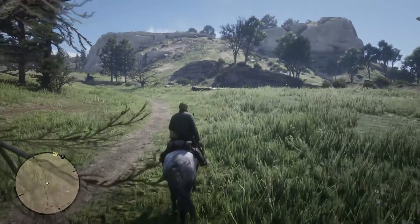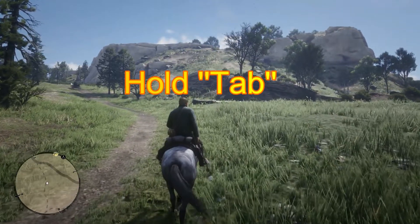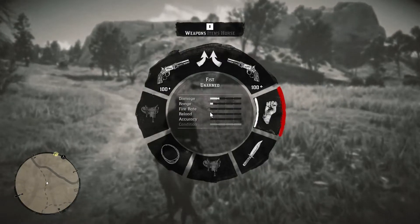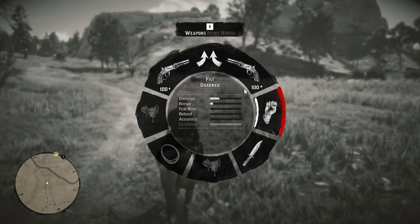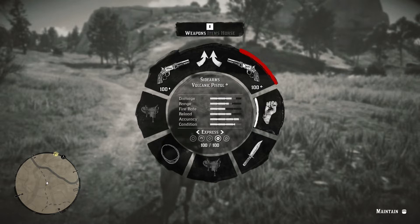Another note: to use the gun oil, your gun condition must be poor. Hold the Tab button on your keyboard, and while holding it, the weapon wheel will pop up on screen. Find any weapon that is in poor condition — as you can see, this pistol is in poor condition.